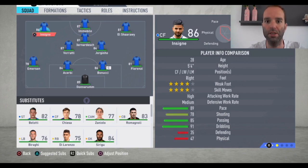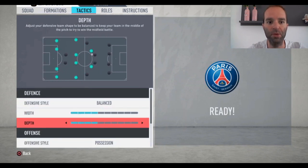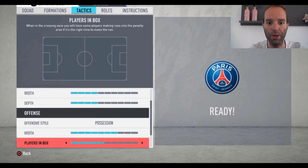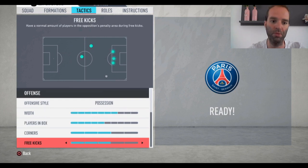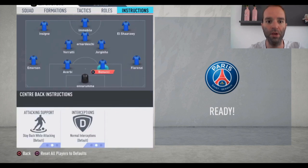Now going to the tactics: I use balanced with a width of four bars and a depth of four bars. Possession offensive style with a width of seven bars, players in the box five bars, corners and free kicks both three bars — though those don't matter as much for the overall tactics.